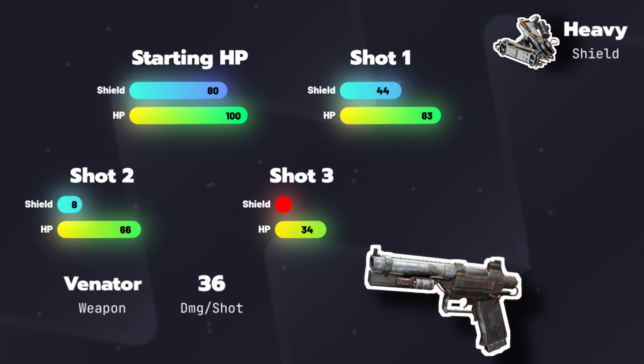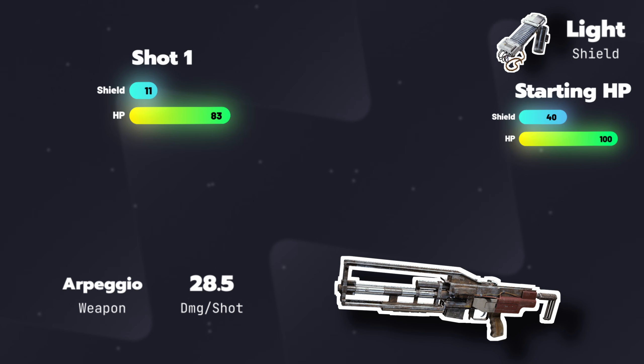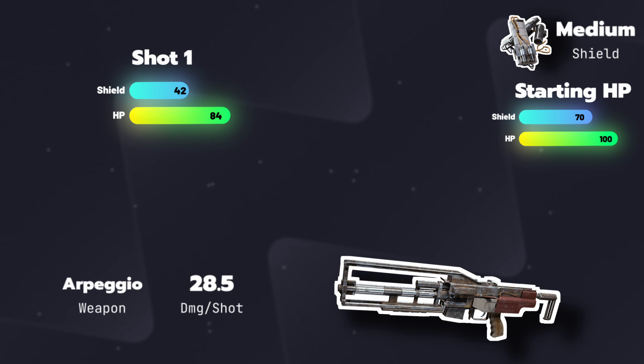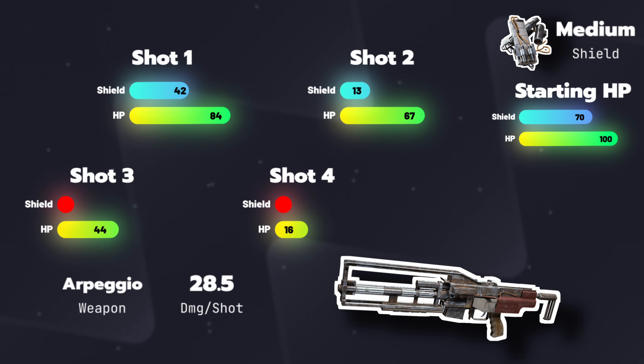I also wanted to look at a weapon where you get even less damage per trigger pull: the Arpeggio. With the light shield, your shield breaks on burst number 2; with the medium, it breaks on burst 3; and the heavy also breaks at burst 3. But with all shields, you die on burst 5. The light shield leaves you with just 2 HP after burst 4 — barely alive — but assuming full health and no other damage sources, it's just as effective as the heavy shield at protecting you from the Arpeggio.